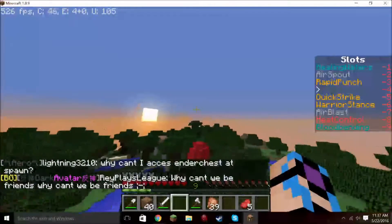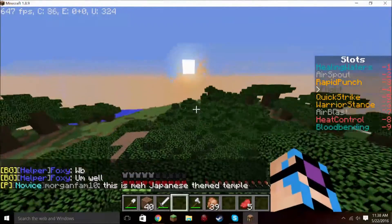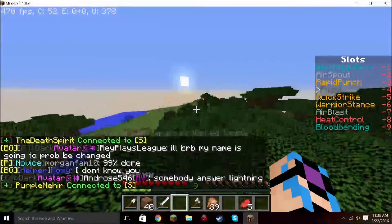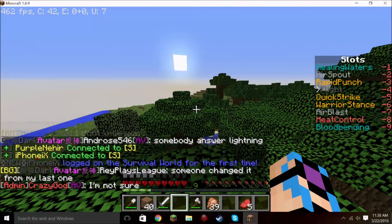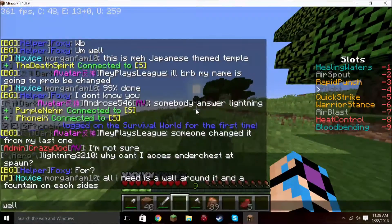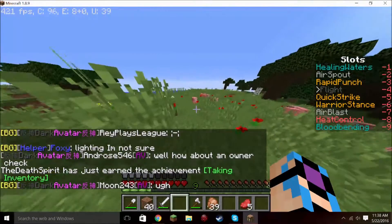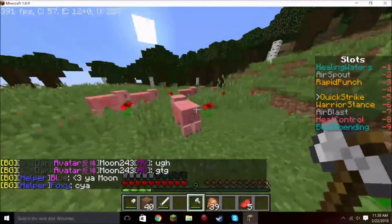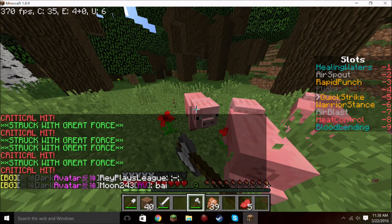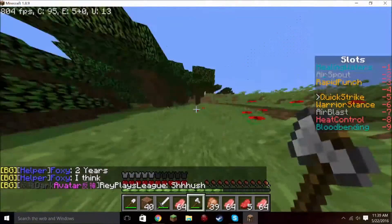Nobody's answered Lightning yet, so he's still asking questions. Somebody answer Lightning. How about an owner check — if you're not sure, find out. The owner is online, you can ask the owner. We're lagging out again — I'll see you guys back in a bit. The final conclusion about the whole ender chest situation is that you just have to make one yourself, because the ones that spawn at spawn aren't working.